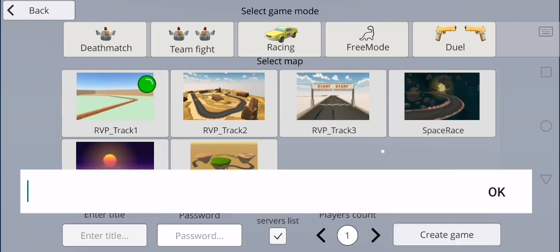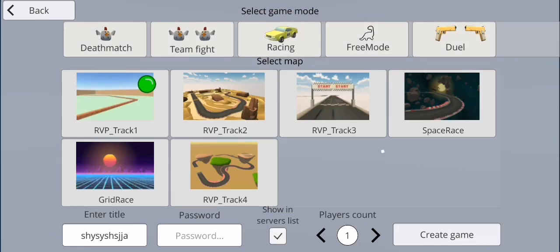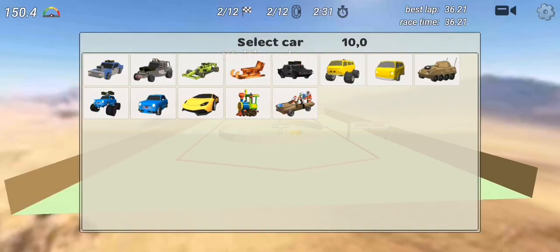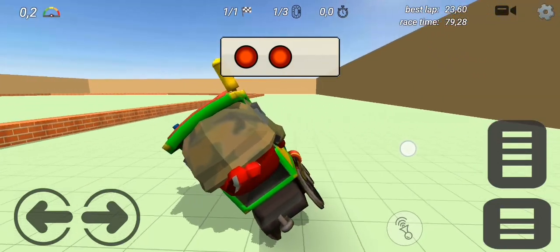And enter whatever title you want. Now create the game, select what you want — cars only. Let's go with the choo-choo train. And let's go.